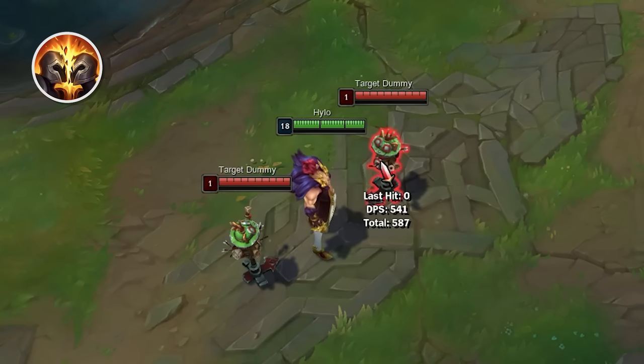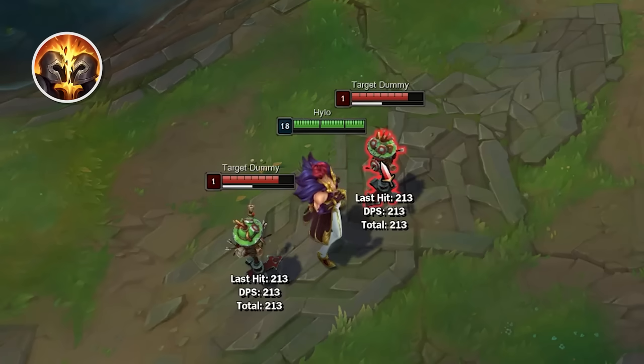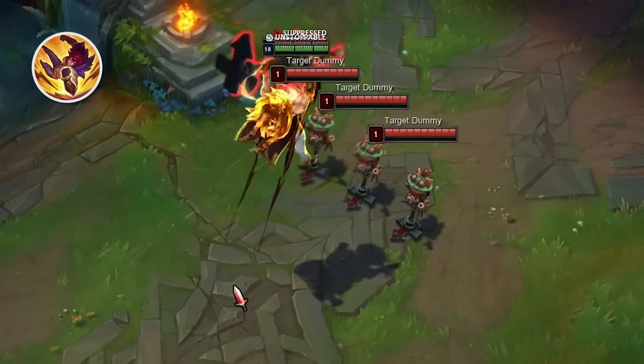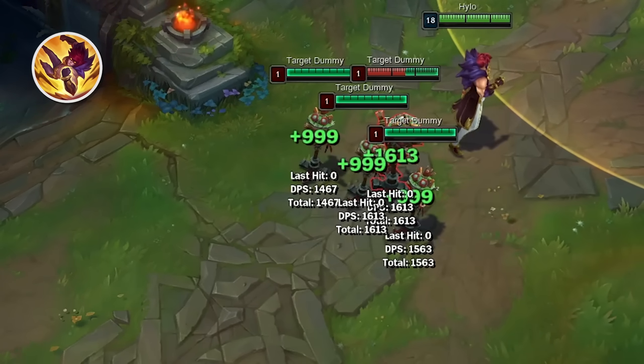His E, Face Breaker, pulls in enemies on both sides of him, slowing enemies hit, and stunning them if he grabs at least one unit on each side. His ult, the Showstopper, grabs an enemy and slams him into the ground, dealing damage based on their maximum health to all enemies in the impact zone.